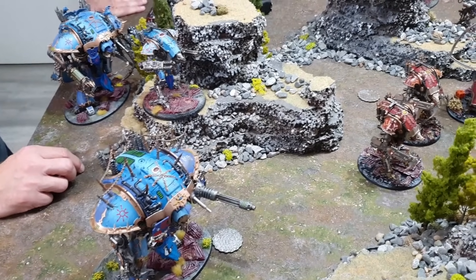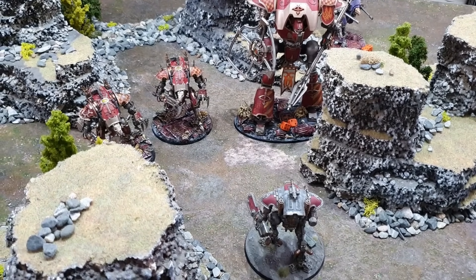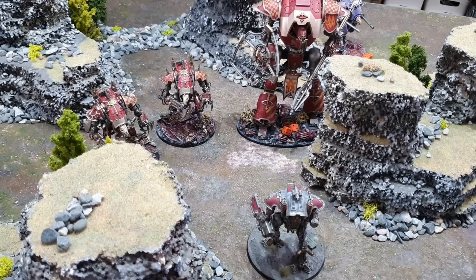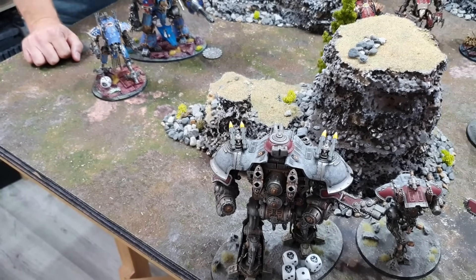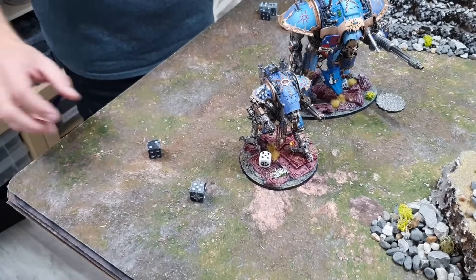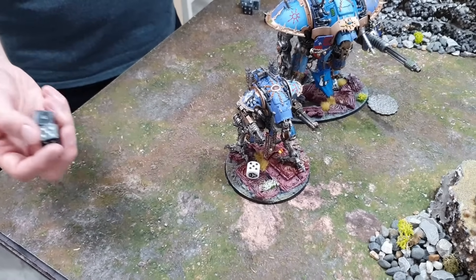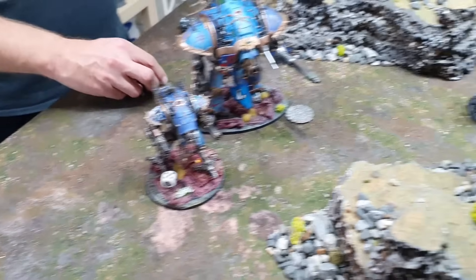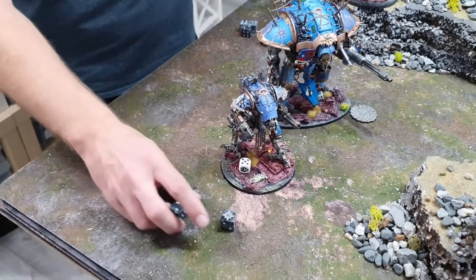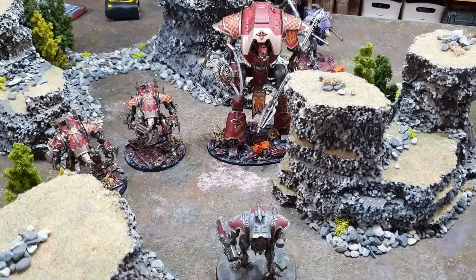Charge phase for the Chaos Knights. The enemy Lancer charges the Armiger War Glaive in the center — seven rolled, definitely in. War Dogs re-roll charges and also make it in. A Brigand on the far flank attempts a long-bomb charge to tag the Valiant — needing 11 or 12, rolling an eight, which falls short. No successful charge into the Valiant. All CP spent, so it's on to the fight phase.